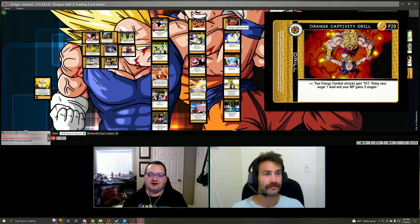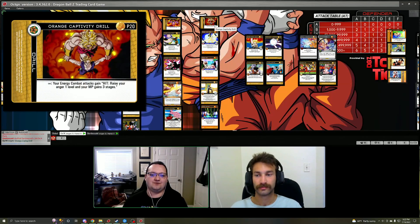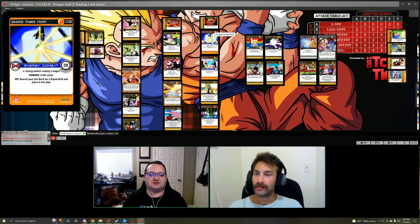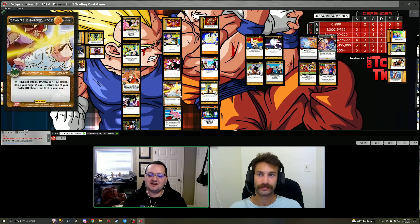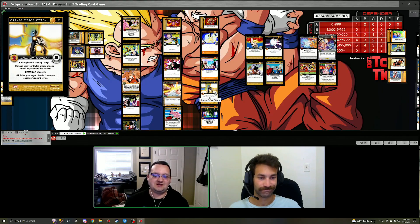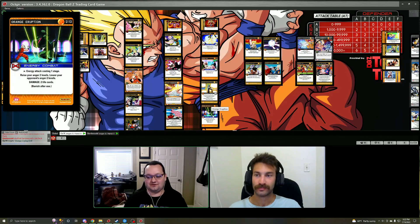For the energy route, we suggest Orange Captivity Drill — energy combat cards gain 'hit: raise anger one and gain three stages,' so more anger as well as stage gain. Orange Power Point, as mentioned, is the match to Elbow Rush for grabbing a drill from the deck. Orange Rage is just a good energy attack gaining two anger, parallel to Charge Kick. Orange Fierce Attack makes your damage unpreventable and on hit you also gain anger. Orange Eruption is just a cheap free energy attack with raise or lower anger two — some ways to get quick anti-anger as well as raise anger using energy attacks.